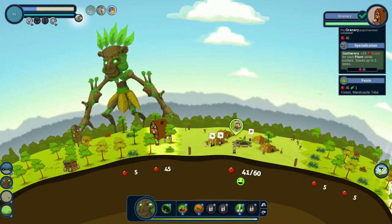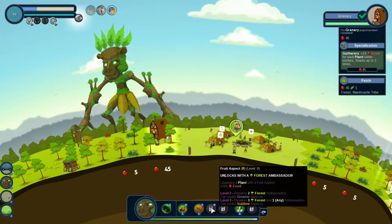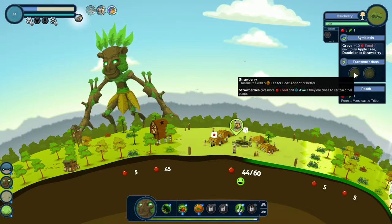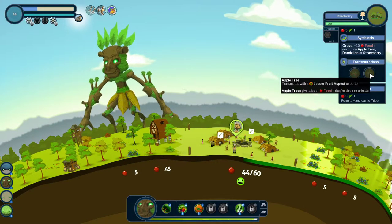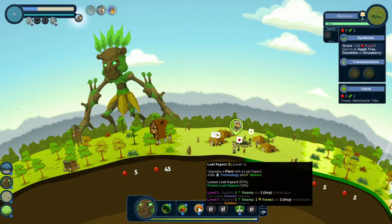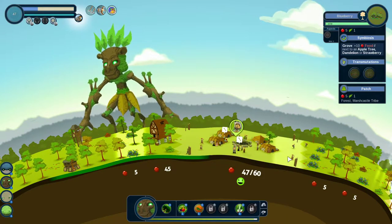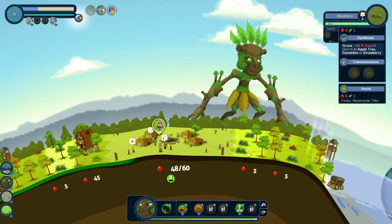Because I've placed so much food, we only needed 30 for this project to finish — it's finished. We have 39 now, and there's a forest ambassador here. Depending on which giant I choose to pick him up, we'll unlock an extra ability. This one — fruit aspect — unlocks with a forest ambassador. If I click on the blueberries, the strawberry transmutes with a lesser leaf aspect or better, and the apple tree transmutes with a lesser fruit aspect or better.